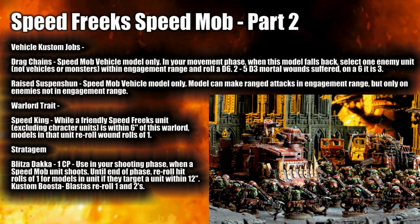Looking at the vehicle custom jobs: Drag Chains — Speed Mob vehicle only. In your movement phase, when this model falls back, select one enemy unit that is not a vehicle or monster and within engagement range, roll a D6: on a 2-5 it's D3 mortal wounds, on a 6 it's a straight 3 mortal wounds. Good way to get some mortal wounds, though there are very few times you'd want to leave combat. Raised Suspension — Speed Mob vehicle only. Models can make ranged attacks into engagement range, but only on enemies not in engagement range.